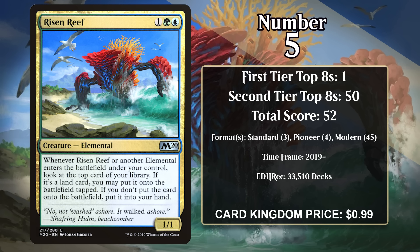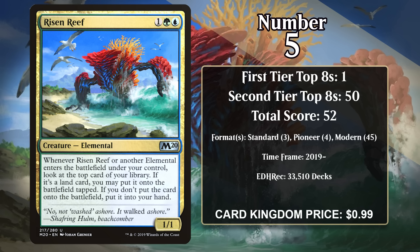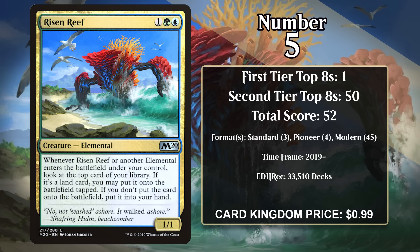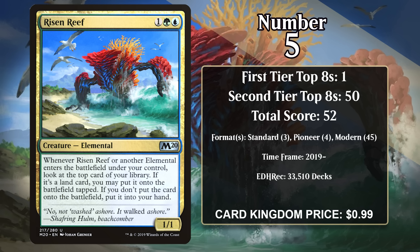Nadu decks absolutely crushed Pro Tour Modern Horizons 3, with five of the top eight decks built entirely around the combo, and Nadu decks are making noise in Legacy and Vintage too. The deck is so good in Modern — reminiscent of the days of Hogaak and Oko in the format — that there's a pretty good chance it ends up on the banned list. If it doesn't, Nadu has a pretty legitimate chance at ending up very high on this list, as even among cards with this mana value, it's a powerhouse.